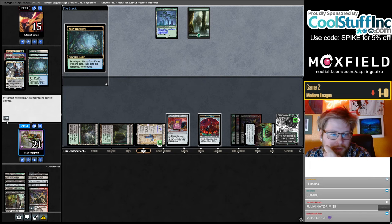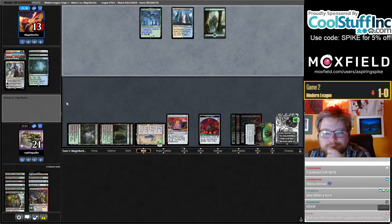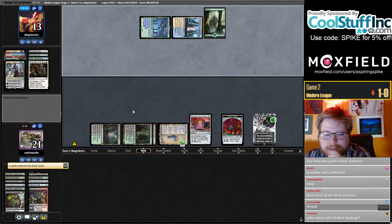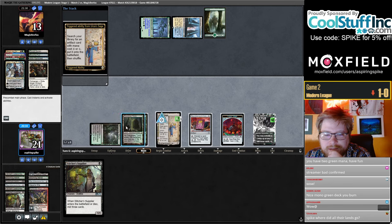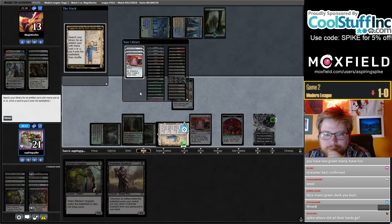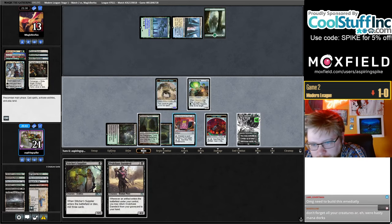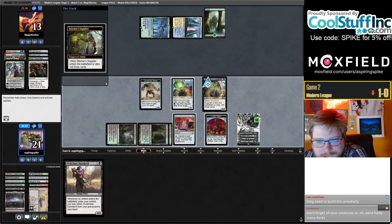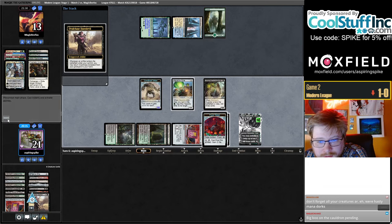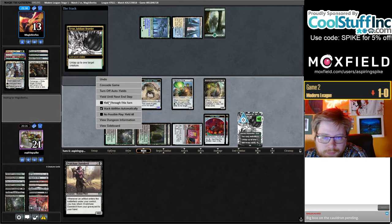If I discarded with Fauna Shaman — do I have a pending for my Cauldron? Okay, that's pretty good. Let's get our Daredevil back. Get another Mite maybe. Milled over a Bloodghast. Any chance we just want to minus the Tyvar now to get an Asmo?